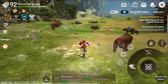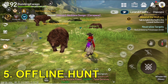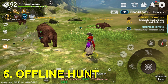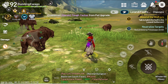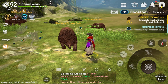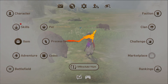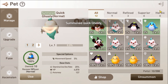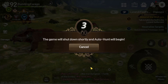My last tip is to always do offline hunt when you are about to go to sleep or take a rest. By doing this, you can still get some experience and silver while offline, but be reminded that the experience and silver will be lessened. Quests are also unavailable in this mode. You will only need to have enough of the required items like healing tonics and pet pods, which you can buy in the shop. You can do this by simply going to the main menu and clicking offline hunt.